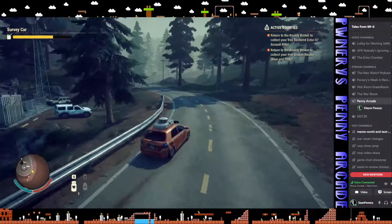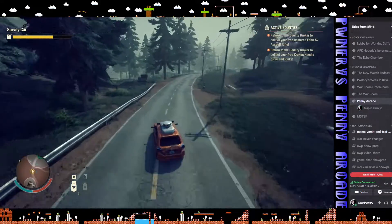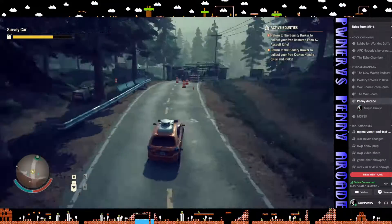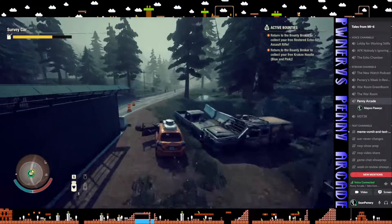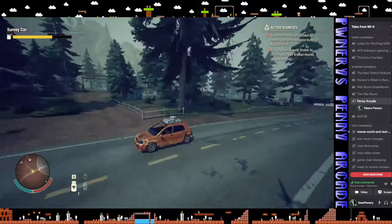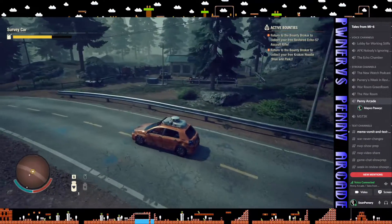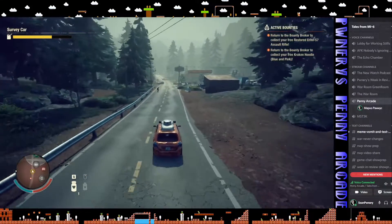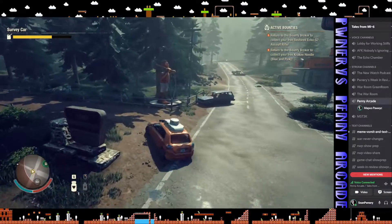One thing I should mention: you can run over zombies, but if you do it too much it'll start to damage the car. One way you can prolong the damage is to hit them with the door open — hold the left mouse button and then pop them like so. It's always kind of fun. The more you hit them, the more goo accumulates on the car. And keep in mind your car makes noise, so you have to be mindful of that.